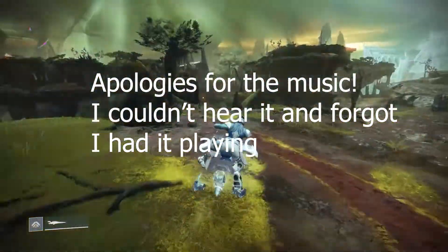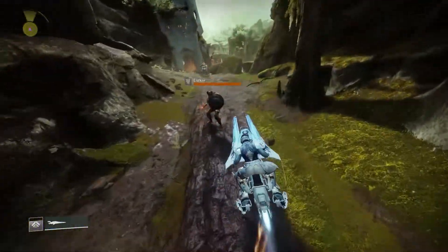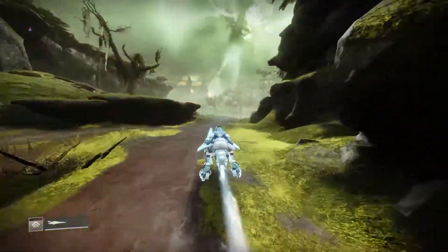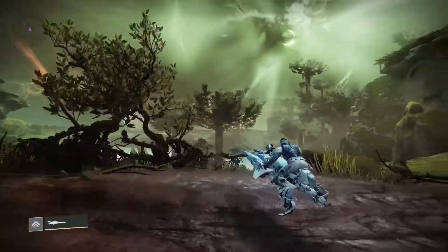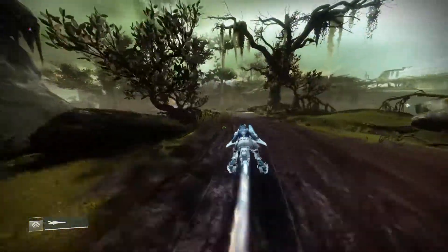Alright, so we're going to load into the throne world and immediately make our way to the Miasma by heading over to the left right here and making our way around. That skybox right there is what we're going to be looking at — we're going to be taking a much clearer look at it. You can already tell it looks pretty cool, but it's going to be a lot clearer when we get to where we're going.